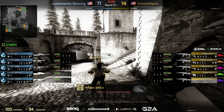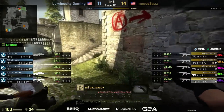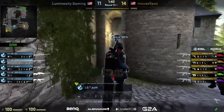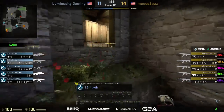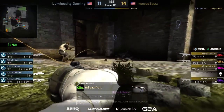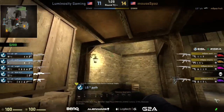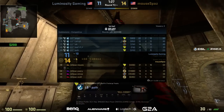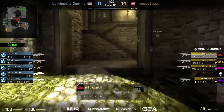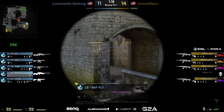Neither of us expected anything close to this — mousepaz putting together a fantastic terrorist half, 9-1 so far. Luminosity haven't managed it. Now they bust out the double AWP setup — both sides of the map will have an AWP. They pretty much have to play mistake-free CS from here on out. Fully invested, and if they lose any of these AWPs they'll be on such a limited buy. Peter getting aggressive from the stairs in bottom mid finds the frag — fruit, the second-highest fragger, down. Nafly now has the AWP positioned towards long B.